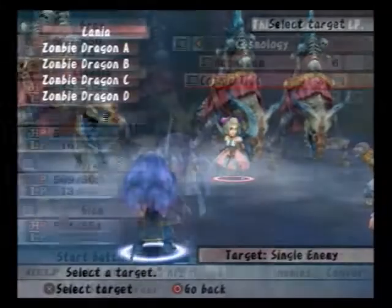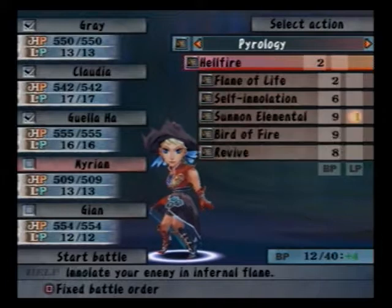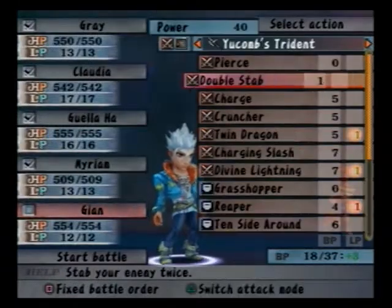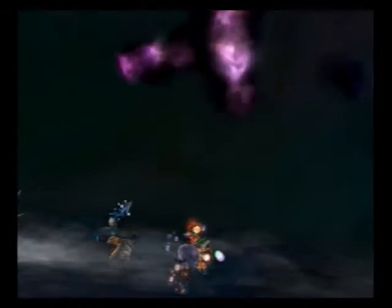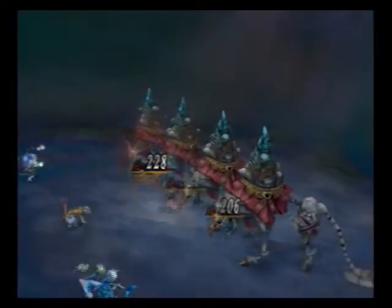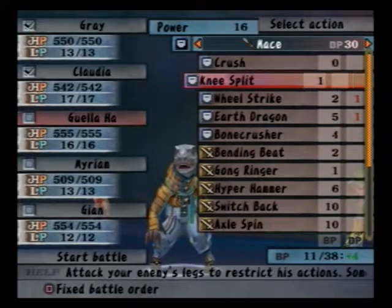We've got four zombie dragons, which can all drop the Moolock that we need. Lamia won't drop it, which is why we're trying to kill her last. She's physically a lot weaker than the dragons and has a lot less HP, which is why magic is the best solution — though she's actually pretty resistant against it. I resorted to using Klob's Earth Dragon skill, which stuns enemies pretty often and let me survive many turns without worrying about healing. That's a strategy I'd advise.